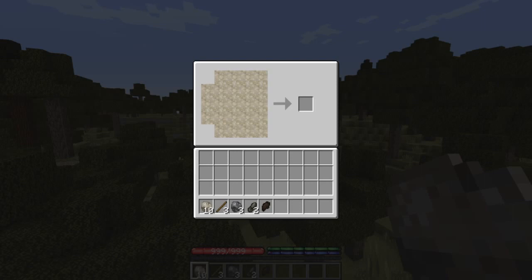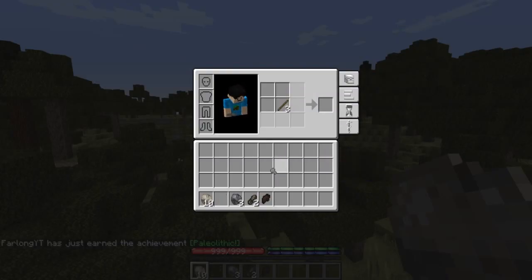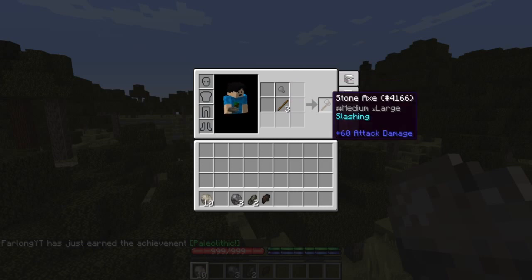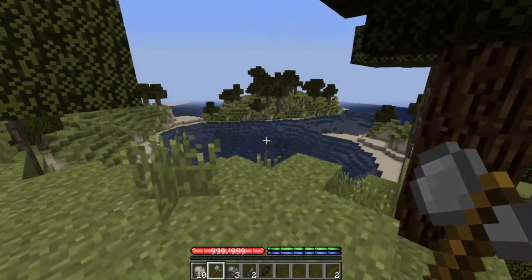So we're gonna do this, this, and then we can do something like that — and that creates an axe head. And then you get the achievement 'Paleolithic.' Hooray, we got the stone axe! So now we can gather trees, which is gonna be useful.